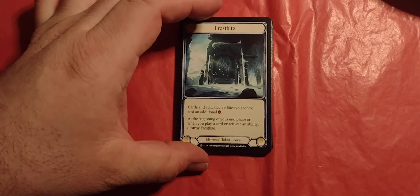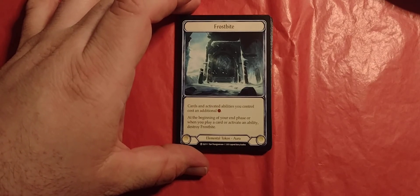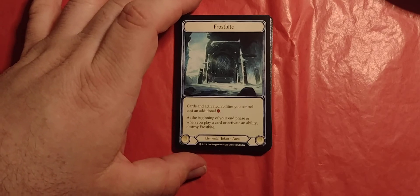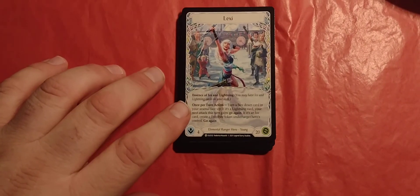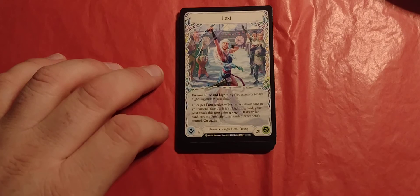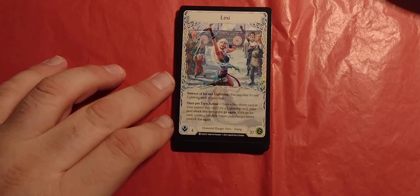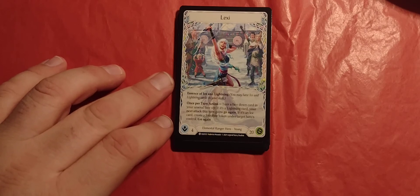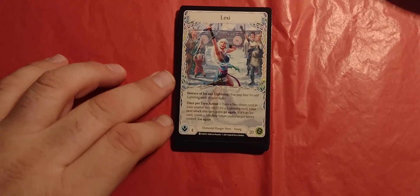Start with Frostbite. It is an elemental token aura. Cards and activated abilities you control cost an additional energy. At the beginning of your end phase, or when you play a card or activate an ability, destroy Frostbite. Which means the other side is Lexi. She is an elemental ranger, 4 intelligence, 20 health, and essence of ice and lightning. You may have ice and lightning cards in your deck. Once per turn action, turn a face-down card in your arsenal face up. If it's a lightning card, your next attack this turn gains go again. If it's an ice card, create a Frostbite token under target hero's control. Go again.